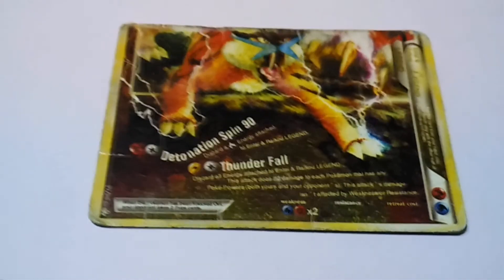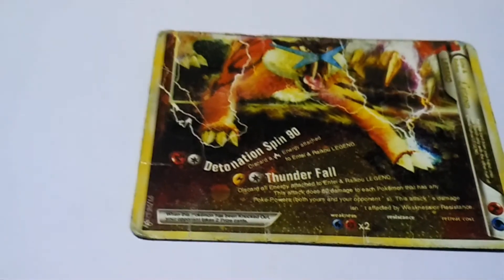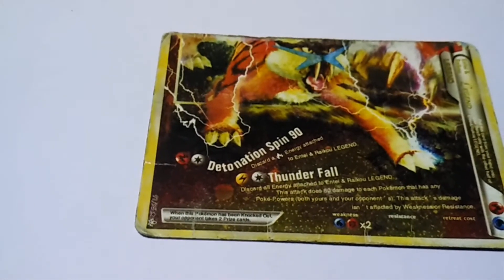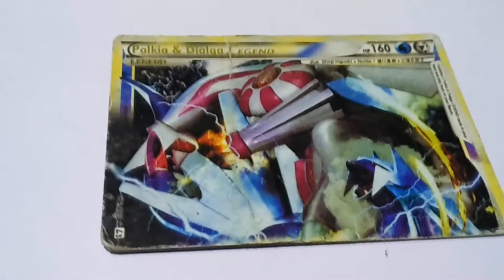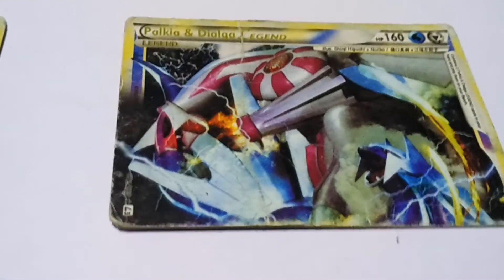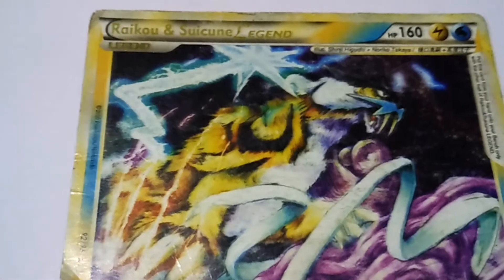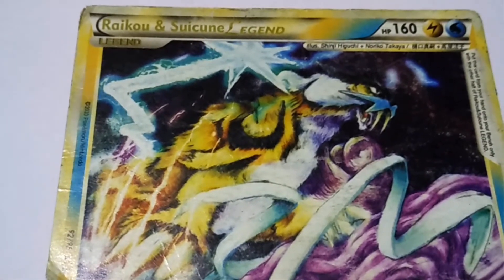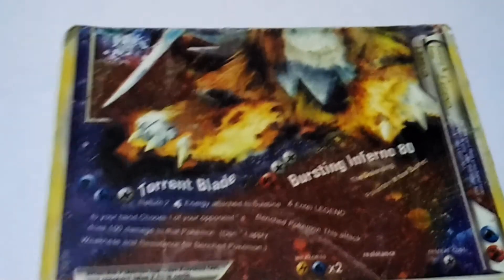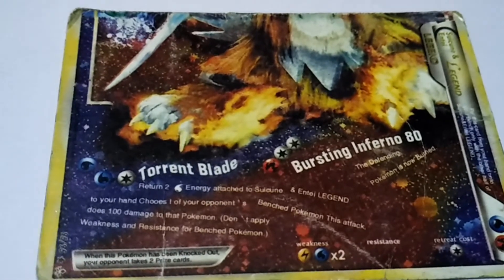Our next set — the Legendary. Our first Pokemon is Suicune and Raikou. Attacks are Retribution Spin and Thunderfall. Next Pokemon is Palkia and Dialga — the best Tosum. HP 160. Next Pokemon is Raikou and Suicune — Thunder type Pokemon and Water type Pokemon. Next comes Suicune and Entei. Its attacks are Torrent Blade and Bursting Infernorite.